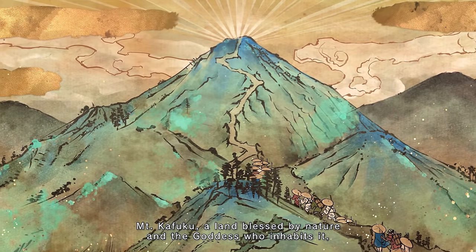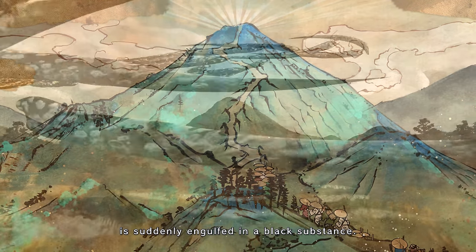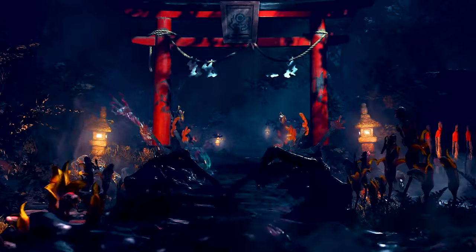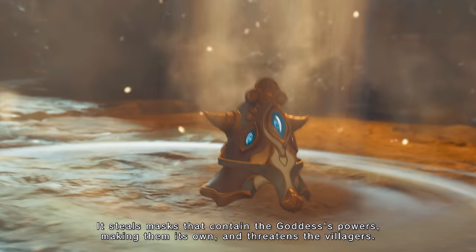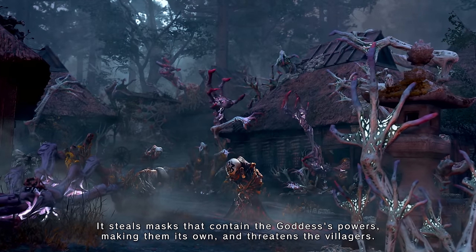Mount Kafuku, a land blessed by nature and the goddess who inhabits it, is suddenly engulfed in a black substance. This defilement transforms the mountain, steals masks that contain the goddess's powers — making them its own — and threatens the villagers.